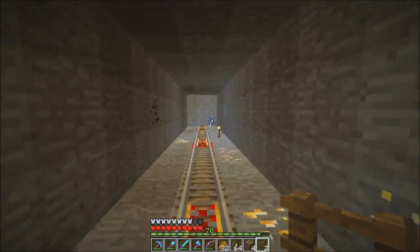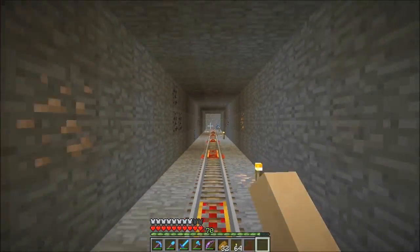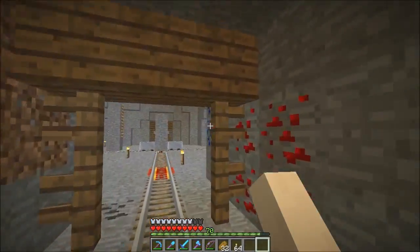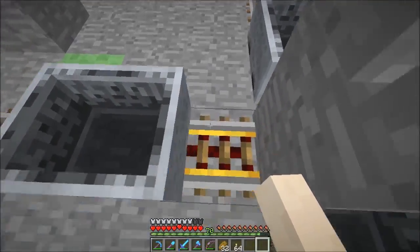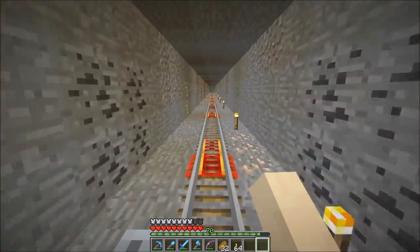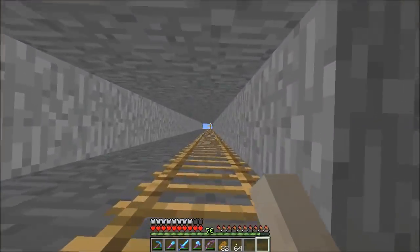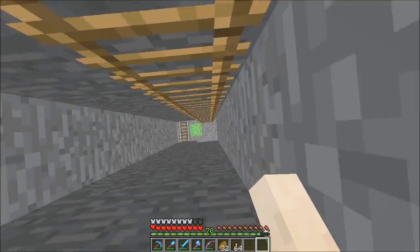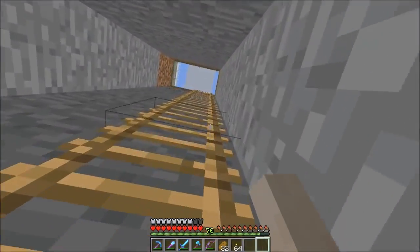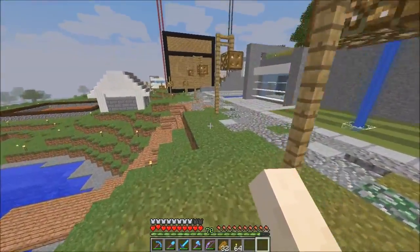I don't know, should I put like vines or that kind of stuff here? I don't know. Maybe some cobblestone — I don't have such good shares. Okay, let's ride this. We made it! I don't know what entrance I'm going to do, but I'm thinking of vines. So yeah, that's that.